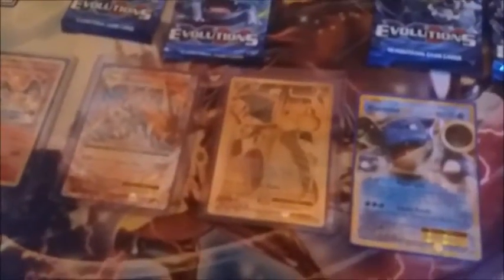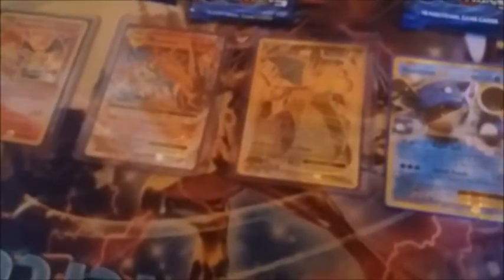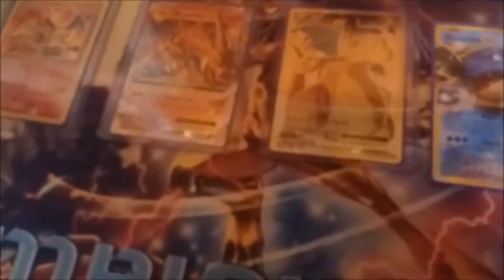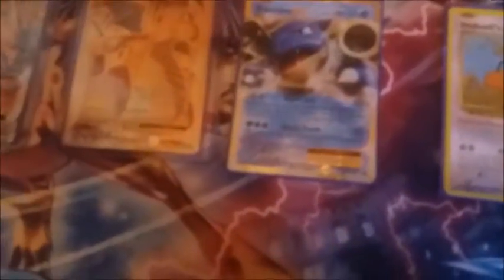Look at that beautiful Dragonite EX we got — Hyper Beam for 130, discard an energy, attacks your opponent's active Pokemon. The ability reads: when you play this Pokemon from your hand onto your bench, you may put two basic Pokemon from your discard pile into your hand — quite interesting. And then the Blastoise EX, a reprint.